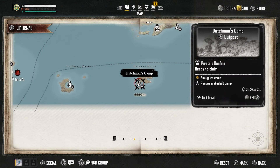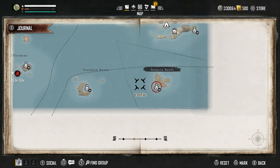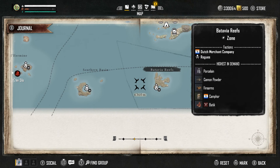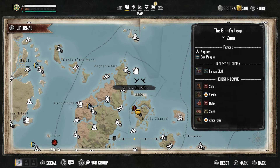If we come back over to Dutchman's Camp and hover over the zone instead of the actual outpost, you'll see it comes up with a list: highest in demand. So this zone in the game wants porcelain, cannon powder, firearms, and then two other items as well. You'll also see for the bottom two they have a specific faction — for the Dutch, you want to try and sell to the Compagnie, and for the Compagnie, you want to try and sell to the Dutch. You can also see what's in plentiful supply — Lambert cloth — meaning lots of supply at outposts in that zone.